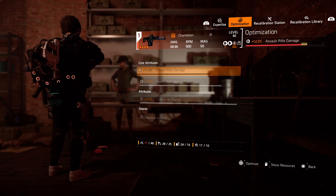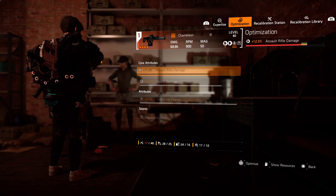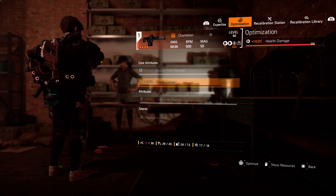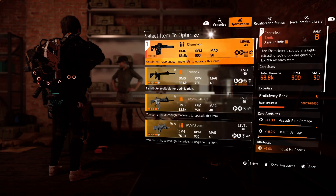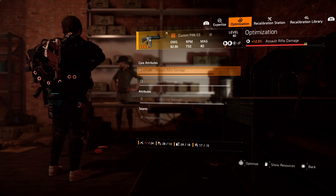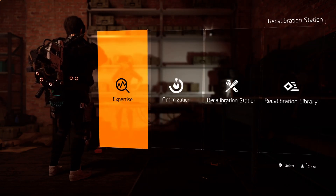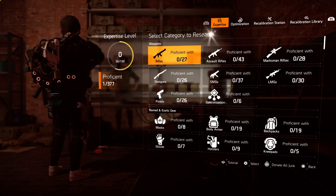After recalibration, it's time for the Optimization Station. Here you can max out your core attributes or attributes. Optimization requires a lot of materials — at the bottom of the screen you can see we need a lot of material. If you have the core attributes and attributes that you need, you can come to the Optimization Station and optimize them. You don't have to farm for the same item again and again to get the god roll — you can do that at the Optimization Station.